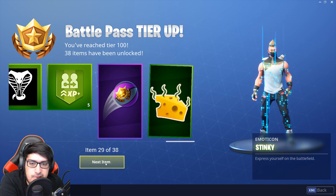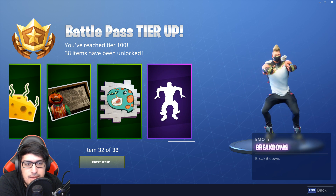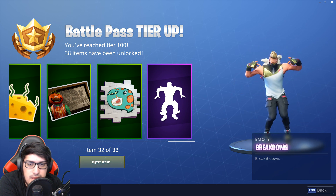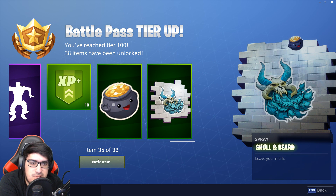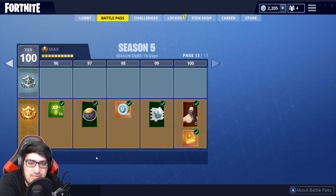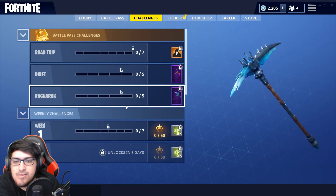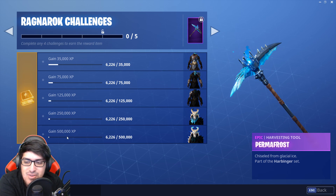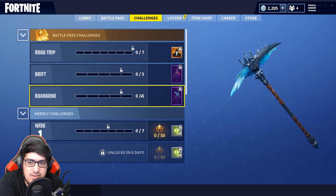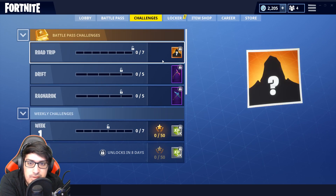We've got the Fancy Basketball, Stinky spray, Tomato Head, Breakdown emote, and then a Pot of Gold, Skull and Beard — that looks sick. And then there's the Ragnarok skin at tier 100, with 500 V-Bucks included. The Ragnarok challenge requires 500,000 XP to unlock the final skin upgrade. The Drift skin also has an upgrade path all the way to the top, which looks awesome.